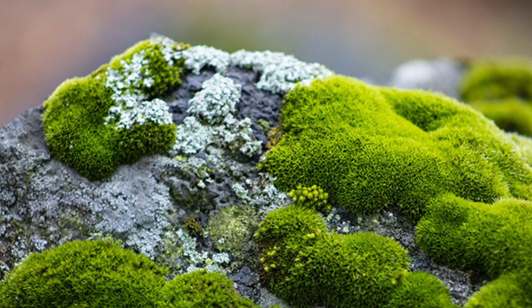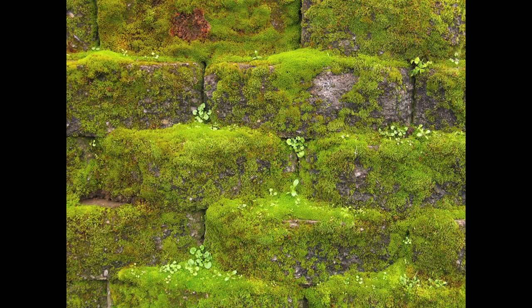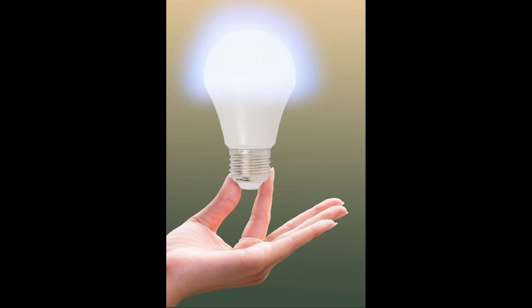Moss prefers to sit on top of compacted substrate or hard rough surfaces where it can anchor itself down by its rhizoids. This is why it is common to see mosses growing on walls, concrete floors and trees. So if you intend to cultivate your own moss, you really only need three things to give it the perfect growing environment: rain water, bright light, and something hard and compacted to grow on.